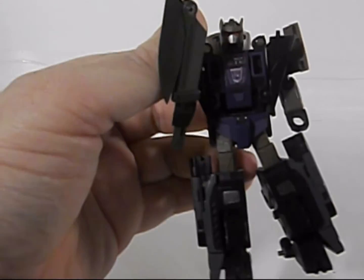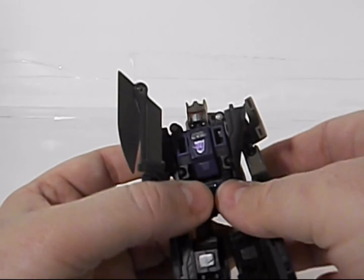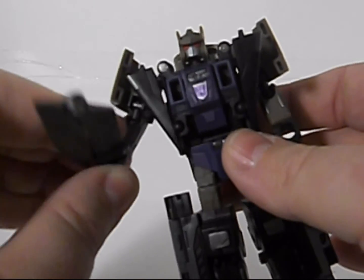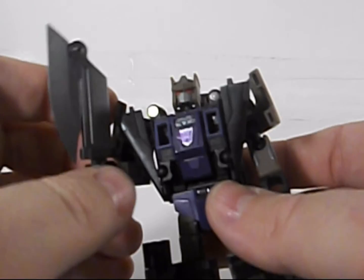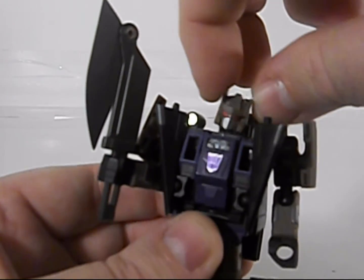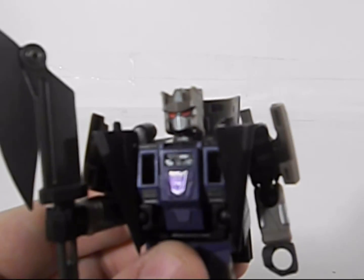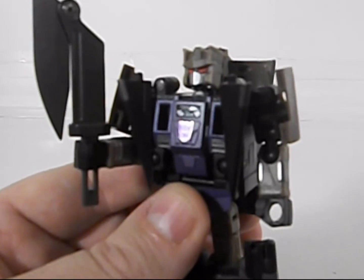So here we have Blastoff in his robot mode. His articulation is pretty much identical to Swindle's — he's got ball-jointed elbows, ball-jointed shoulders, and an extra joint here mostly for transformation. His head is so much more emotive than Swindle's; he just has a better ball joint. He's got a cool face too — this face is really cool.